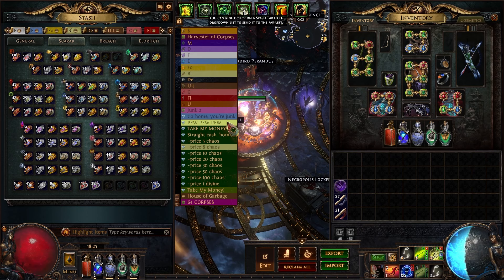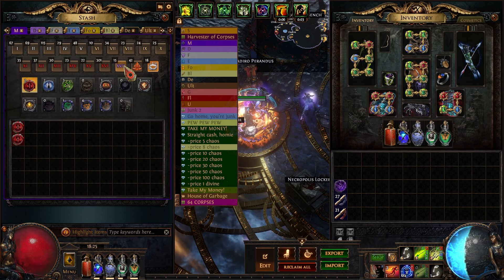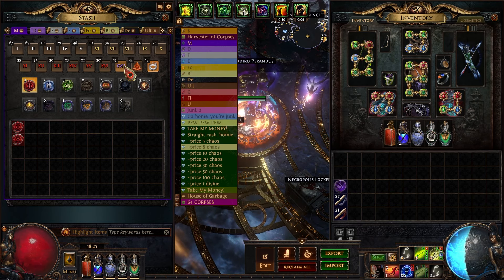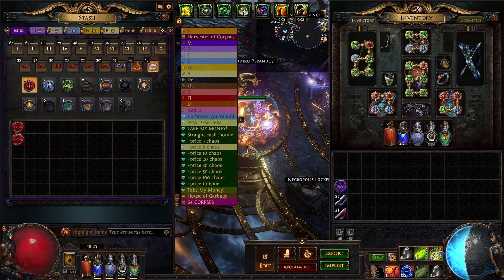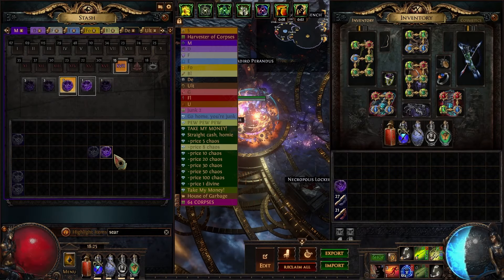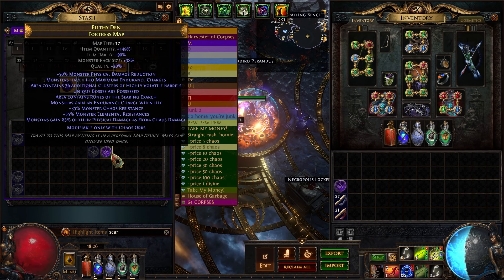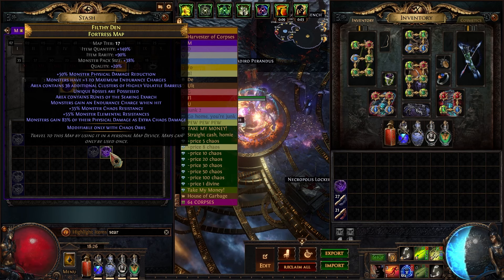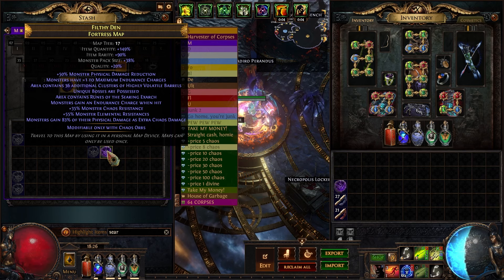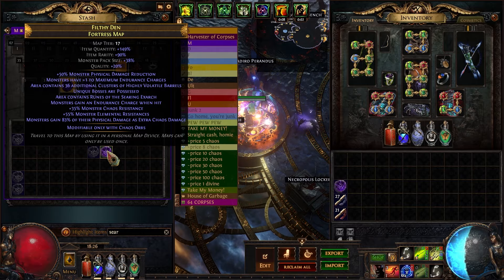Area contains drowning orbs — those are from the Eater of Worlds fight. I thought this was the easiest affix of the bunch; I just moved out of the orbs. Searing Exarch runes — just like in the Searing Exarch fight, a flaming snake of runes moves around the room ready to debuff you and deal massive damage. They're brutal. Massive damage taken increase — I wouldn't play around with these at all.